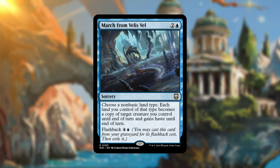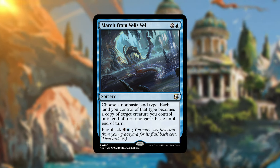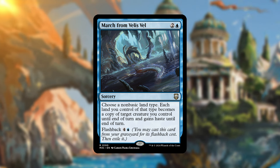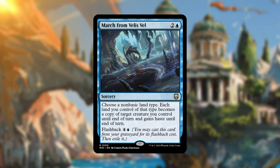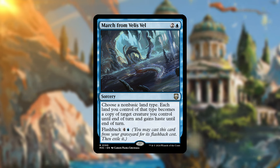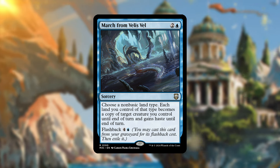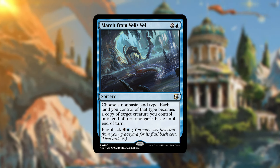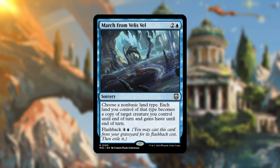The last new card I want to highlight is March of the Veles Veil. For two and a blue, choose a non-basic land type — for each land you control of that type, it becomes a copy of target creature you control until end of turn and gains haste. This is very powerful with Omo specifically, because you're putting everything counters on lands so they have every non-basic land type. If you have everything counters on five lands and two deserts on the battlefield, name deserts, and have them all become copies of something like Rampant Frogantua — a bunch of 13/13s swinging at everybody. It also has flashback for one more use.